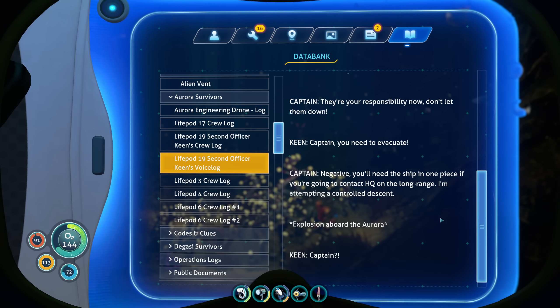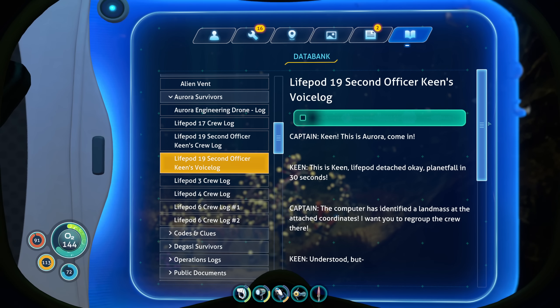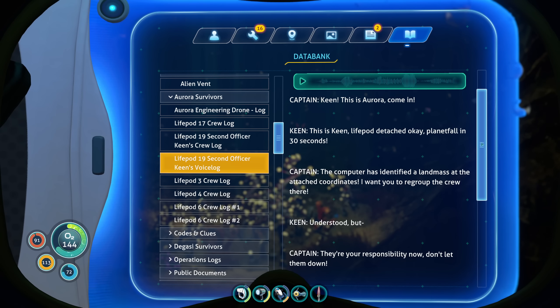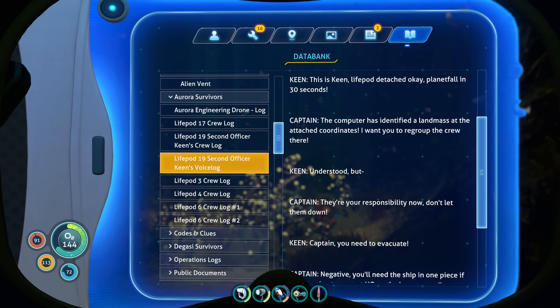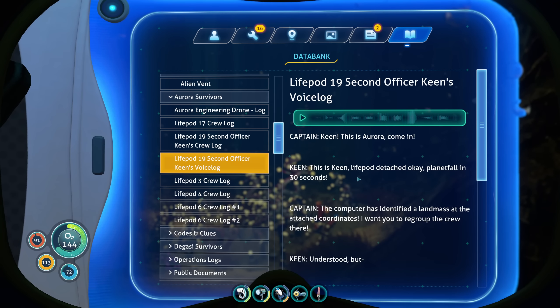Captain... Captain. My god. Second officer. The captain was badass — he did go down with the ship. I do remember reading on the Aurora that he was going to take manual control of the ship. He wanted to keep the ship as intact as possible so that the second officer could use it to contact rescue services. So Keen, the second officer, detached in life pod 19 and discovered a land mass — the one I saw when I went up. 'They're your responsibility now, don't let them down.' Negative. RIP, Captain.